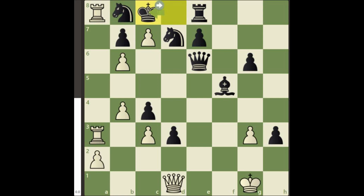Here king c8 is forced. Now we will sacrifice our rook on b8. Again knight b8 is forced.